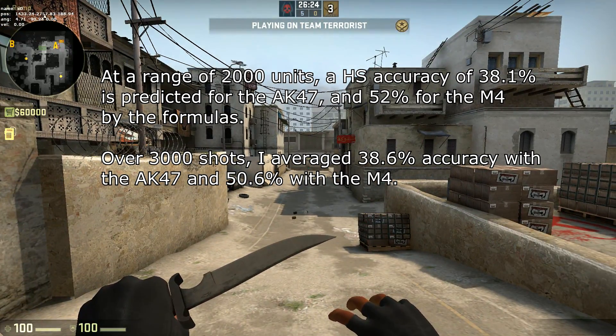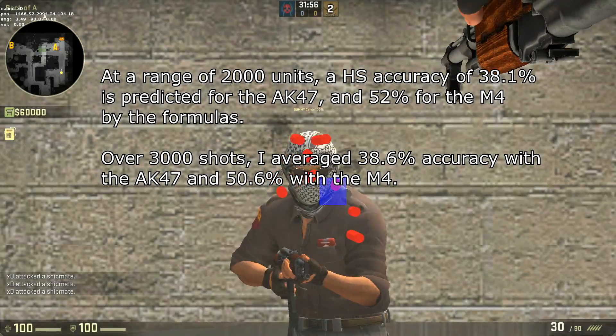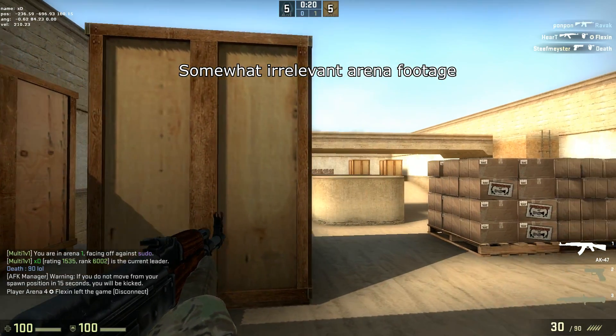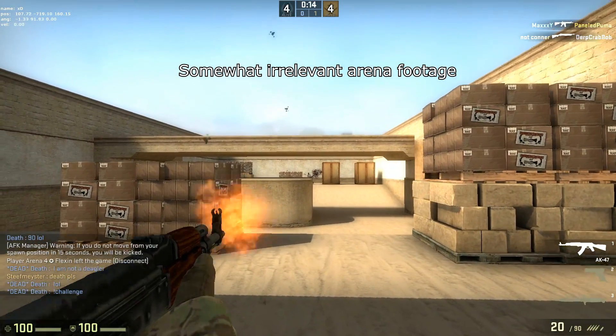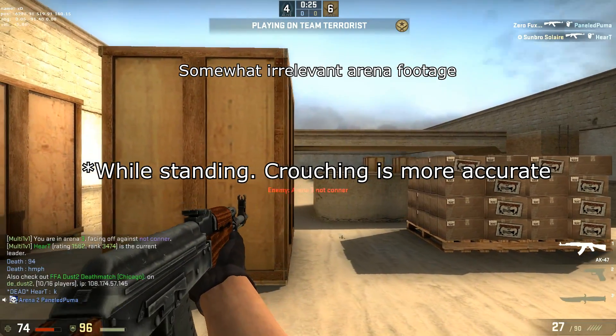2000 units is the range from pit to A ramp. Over the course of 3000 shots, I confirmed that at that range, the AK-47 has a headshot accuracy of about 38% and the M4 of about 52%. This represents an absolute best-case scenario for shooting while standing. Under typical circumstances, both players will be moving, and it's unlikely to aim on the exact center of the head. This means that even in the perfect scenario, your chance of hitting a target at that distance with the AK-47 is hardly more than 1 in 3.